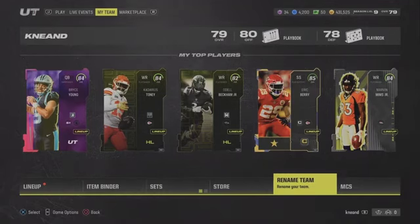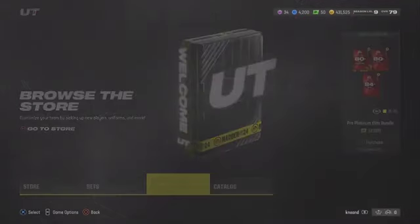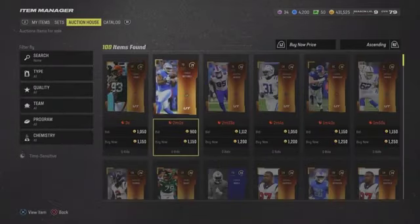It's Legend Saturday, and I got to get into content really quick because we have a lot of coins to be made. I want this video up as soon as possible, but I sat here for about 30 minutes and figured out the method — what we're going to be doing and how we're going to make the most efficient coins today.